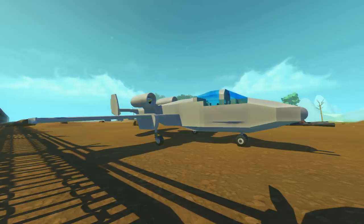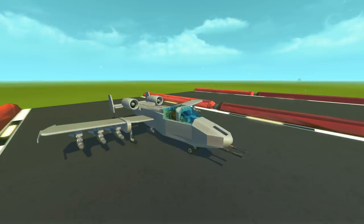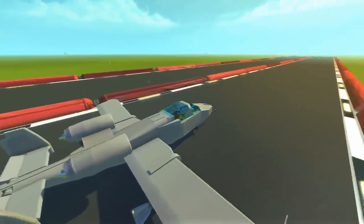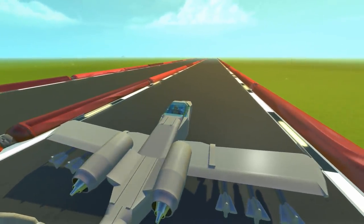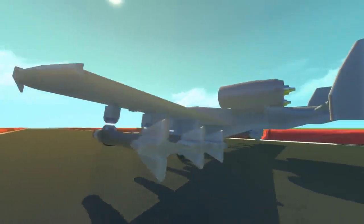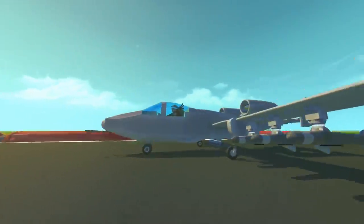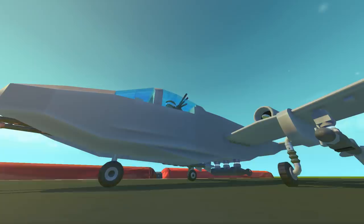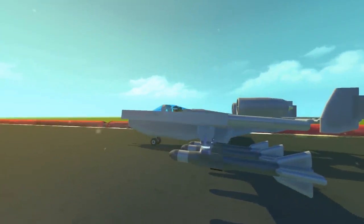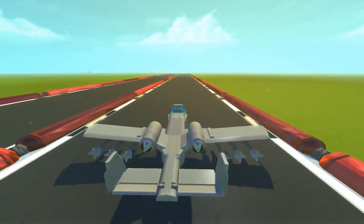Let's get the destruction cam set up and start blowing things up. Here we are in the flat map — I've got three tanks scattered around the area, a little runway, and the destruction cam is set up and ready to go. This is going to be done with the A-10 that has the rockets — we've got rockets mounted on either side and three bombs in the middle ready to go as well. These are rockets that will self-propel once you release them and go in a straight line down to the ground, so hopefully we're going to get some targets.